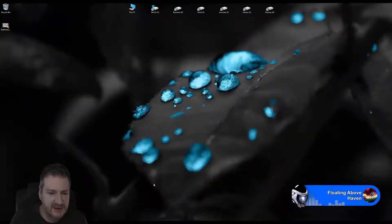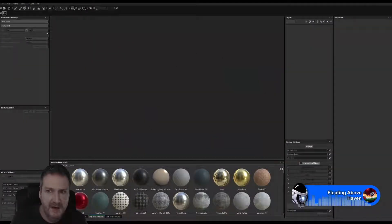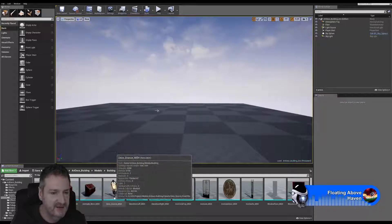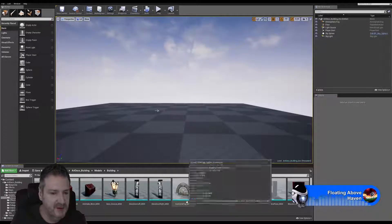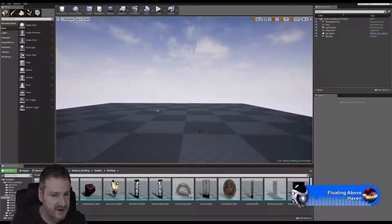Just a reminder of what we're doing: I'm creating an art deco interior and exterior building in Unreal Engine 4.15. I created this building originally in UDK in 2011 and I'm recreating it now to see what the differences in lighting and the engine have been since UDK, six years ago.